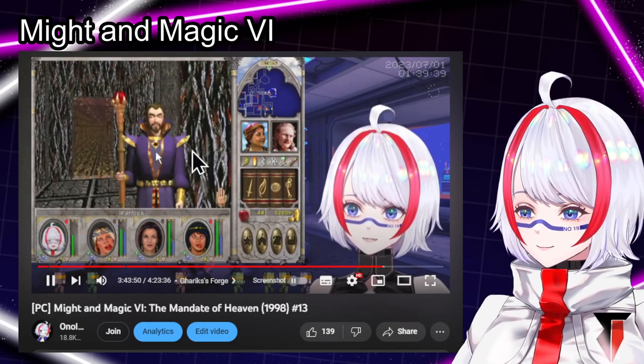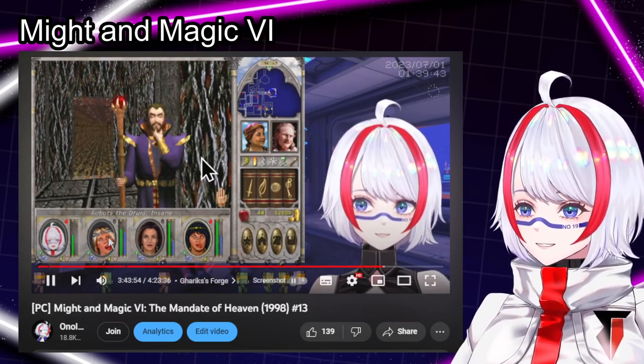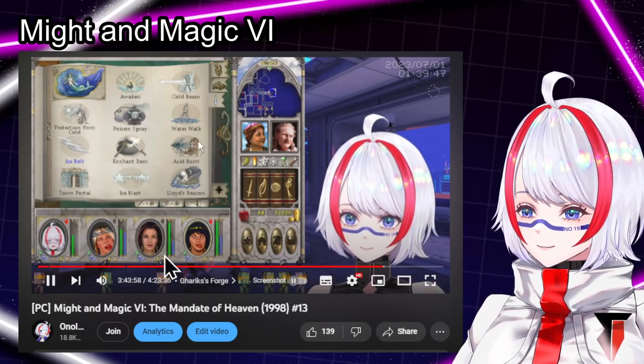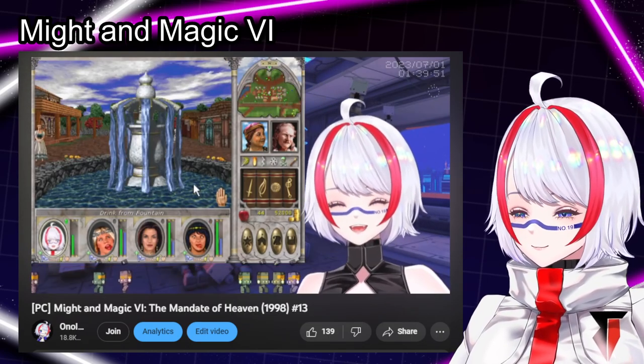This is Amiya's face when she's insane. I just need to continue doing quests and eventually we can move to saintly stats, and then we can do master light magic.